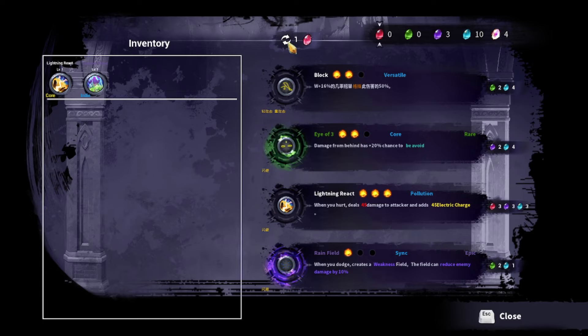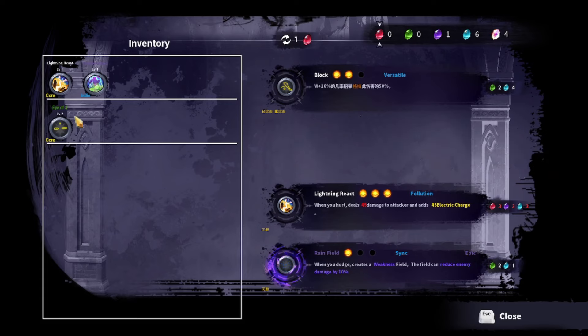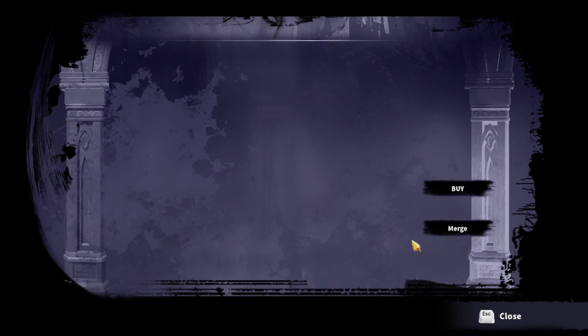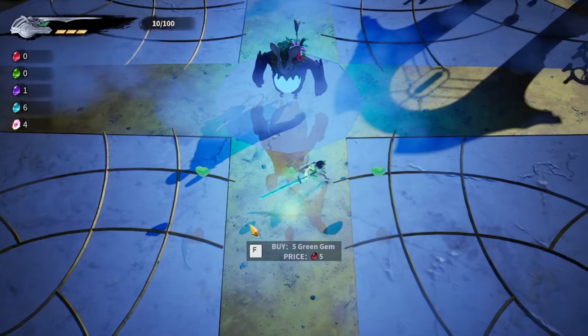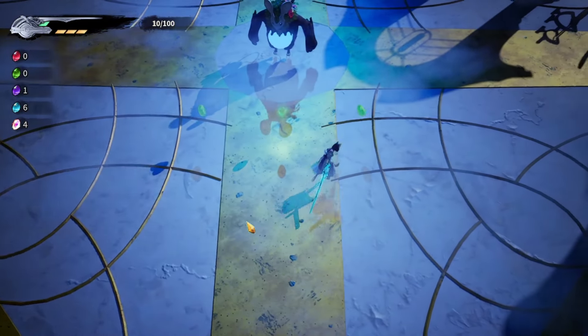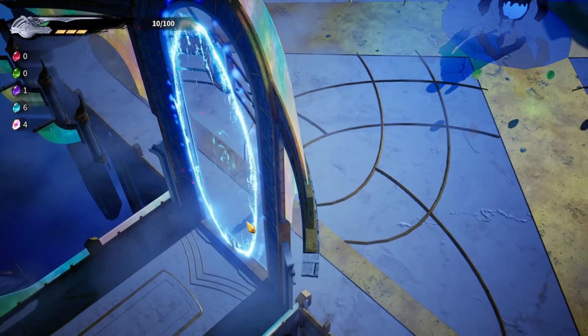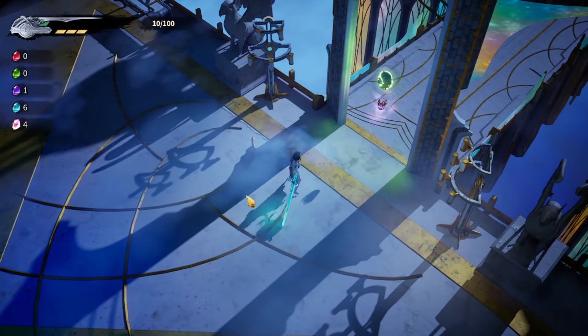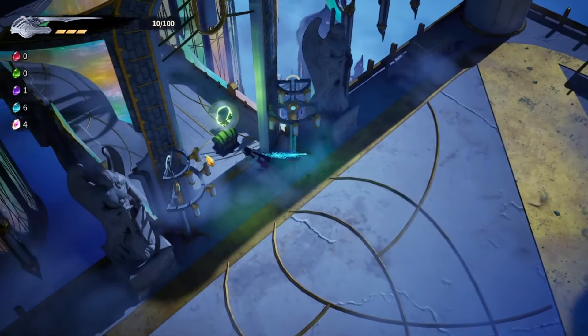When you get hurt, deal 45 electric damage. Damage from behind when you dodge creates a weakened field. I don't know what the blue thing means. I can't use red gem abilities — I don't even have red gems, only purple and blue. Damage from behind has a two percent chance to be avoided — I'll take that. I can't seem to figure out how to combine these abilities — I'm trying to drag them but it doesn't work. I wonder what abilities can be combined together.